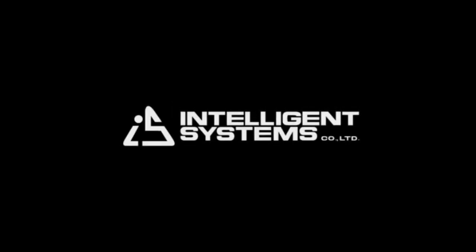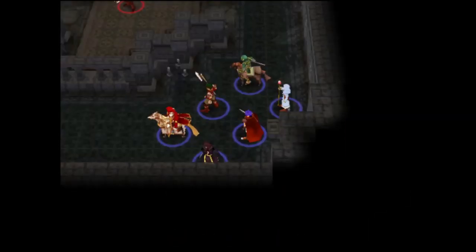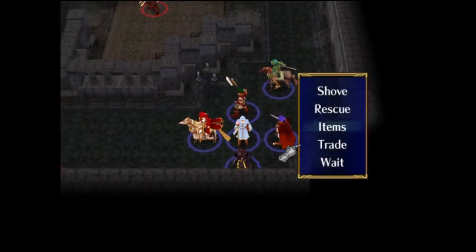Hello, and welcome to my Fire Emblem 9 Path of Radiance Hard Mode 100% Growth's Low Turn Count Playthrough, brought to you by Typhoon Carter. Today we have Chapter 7. Chapter 7 is a route map, and it is the last map before we get access to a base function.